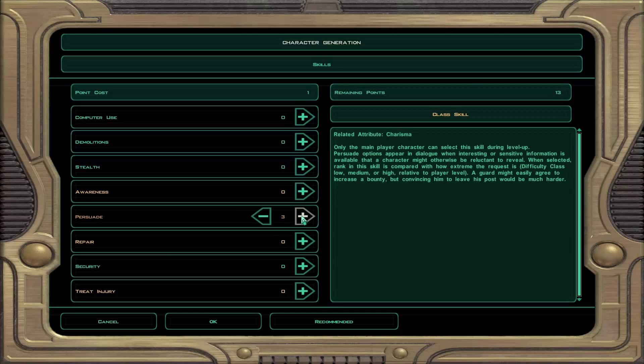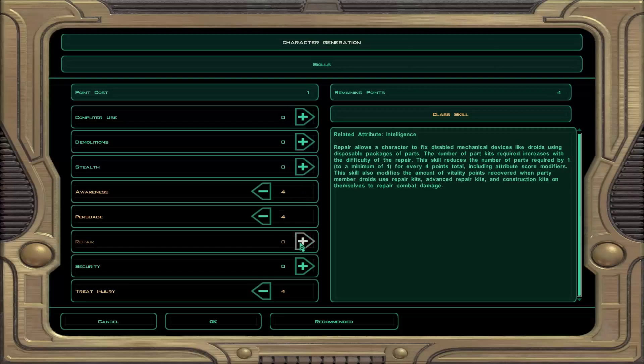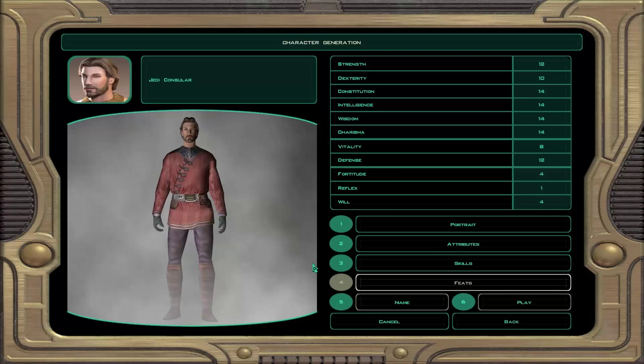Skills — well, we want all the persuade we can possibly have. Let's have some good treat injury, maximum awareness, and a bit of that. That's what we can have — good, done.